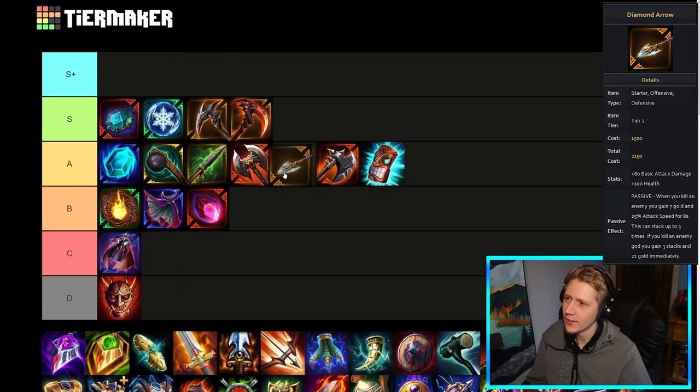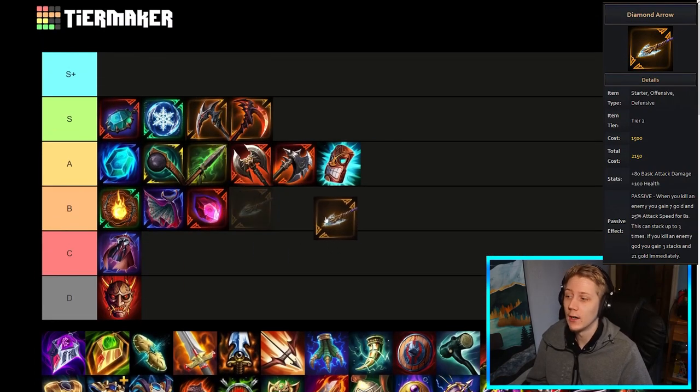Diamond Arrow I think is underrated a little bit. I'll drop it in A-tier because this item's stats are just really good once you get it stacked up in a teamfight, and it stacks fully off of one kill which is really nice. It has like 80 basic attack damage or something, which is roughly equivalent to 80 power for a late-game hunter. And then the 75% attack speed this can give is an insane amount of attack speed, and could be really good in Silver Branch builds.